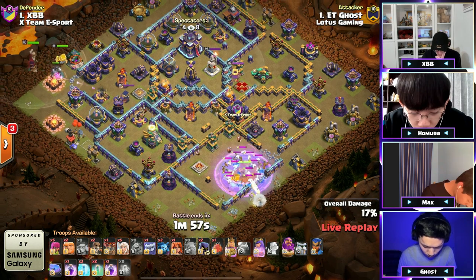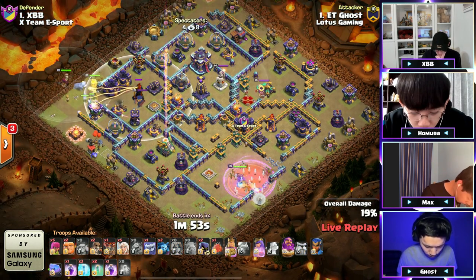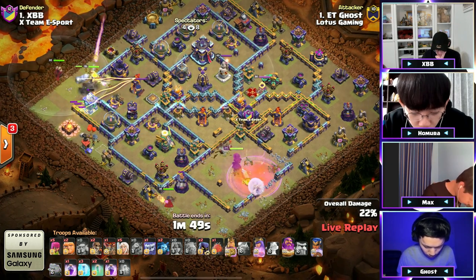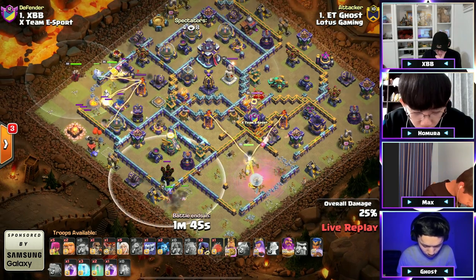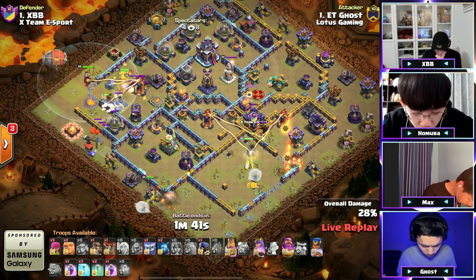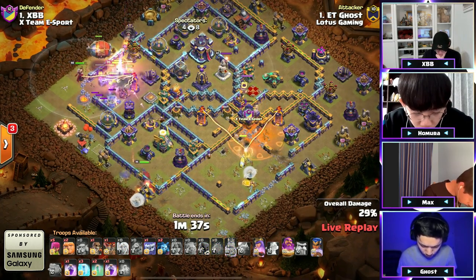With that rage, this queen is taking forever to get through this hound — it's slowing her down like crazy. The king and warden are off to the left side going into the multi, into the royal champion, with a poison spell over there. Potentially healers on that RC once that air defense goes down. There's a blimp and a wall break trying to get this queen to move closer.